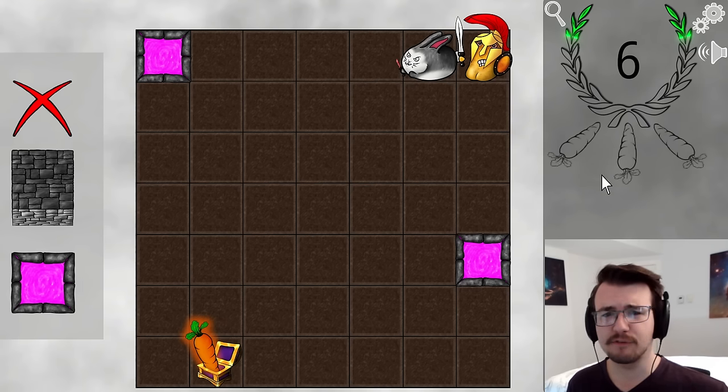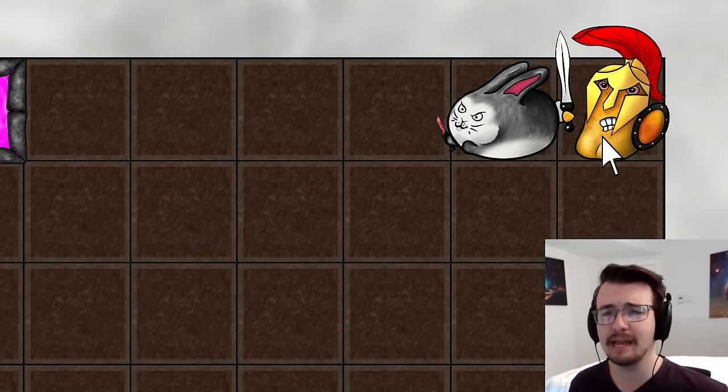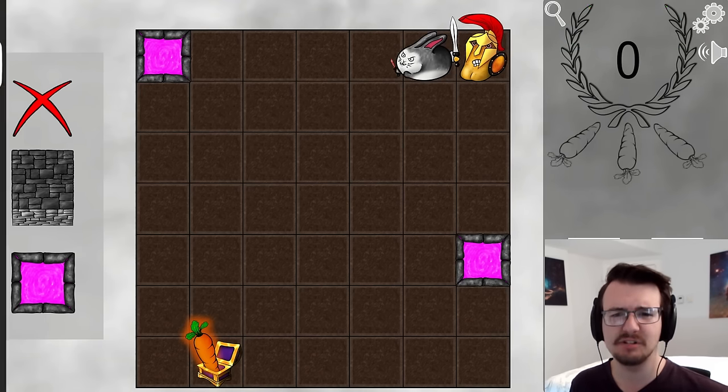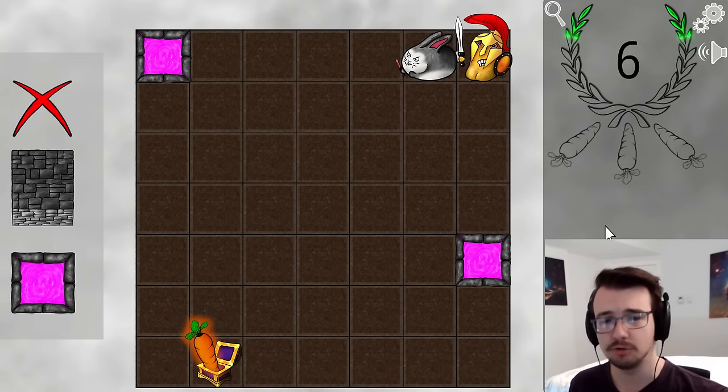Welcome back to VeggieQuest. This is a reverse puzzle game where you want to build a maze that takes this Potato Spud Warrior as long as possible to reach the carrot in a box. If I just build nothing, you see he will try to get to the carrot as fast as possible. He has this thing where he will move up to two tiles in a single direction in a single move.